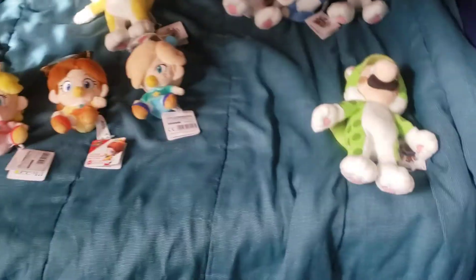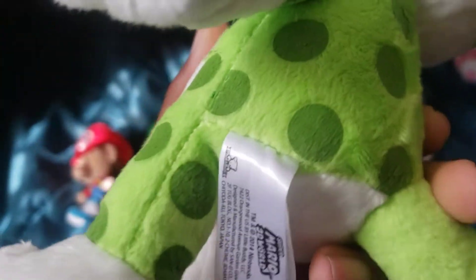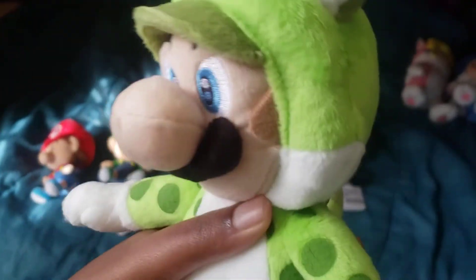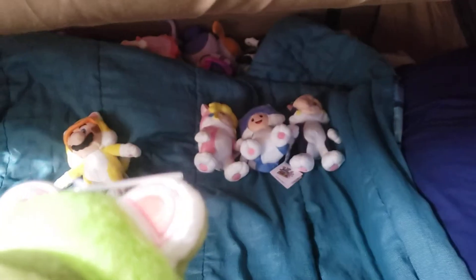Now finally, Cat Luigi! Look at the Luigi and the cat — look at his polka dots, and there's a tag that says Super Mario 3D World. Look at his ears; they're curved, but the others are like pointy.